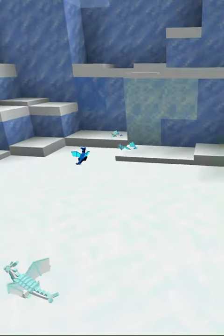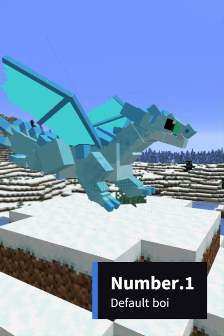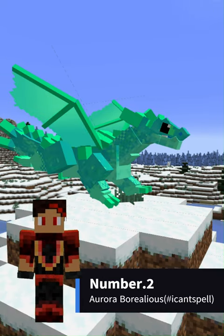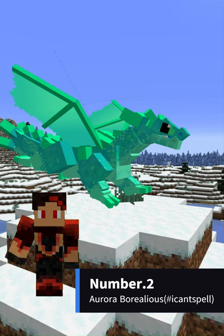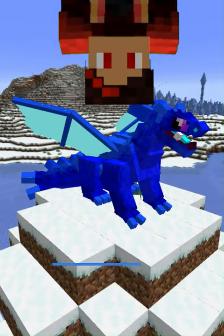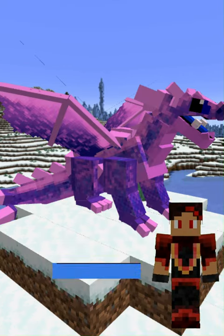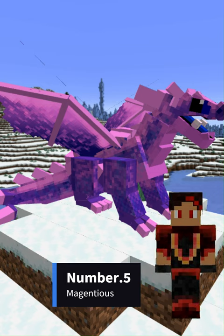Number one, we have a default run-of-the-mill Alged Glacier Fang Ice Dragon thingy majiggy. Number two, we have this Aurora Borealis Center variant. Number three, we have the Snowbow variant. Number four, we have the Sapphire thingy majiggy variant. Number five, we have the light purple indigo thingy majiggy.